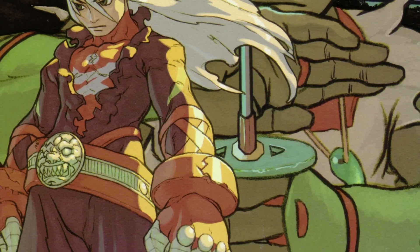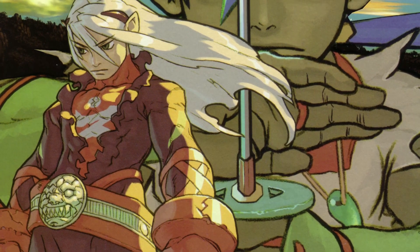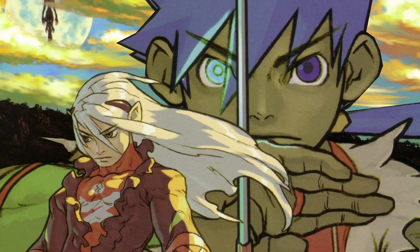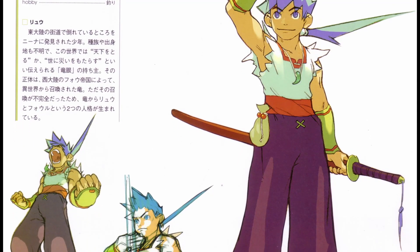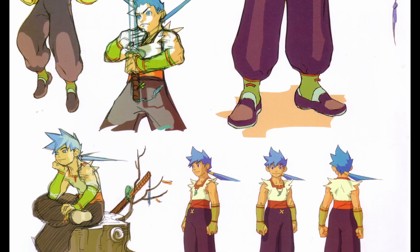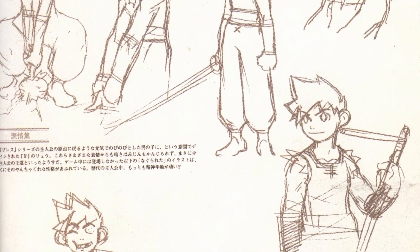Breath of Fire 4's story is about a dragon, also known as an endless, that was split into two separate entities during its summoning process. One half is in the form of Ryu, who possesses the dragon's eye that has the power to rule or ruin the land. That said, he has a casual appearance and a stoic personality.